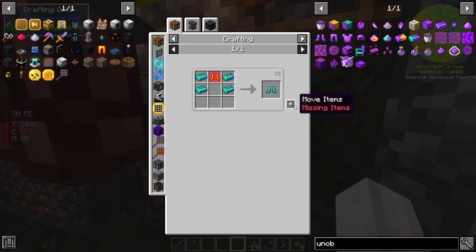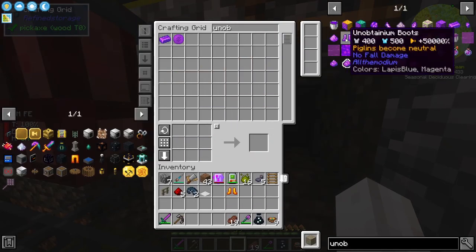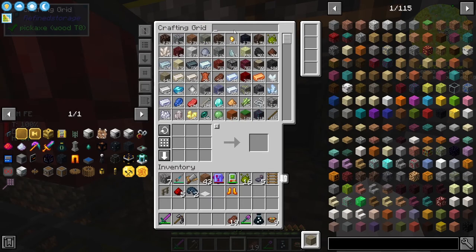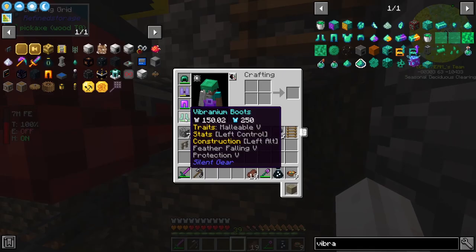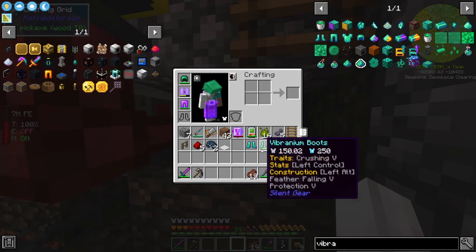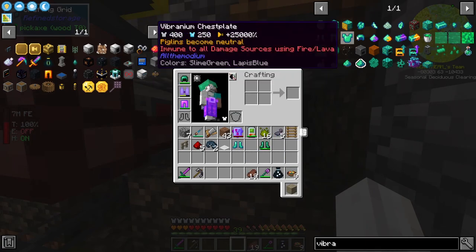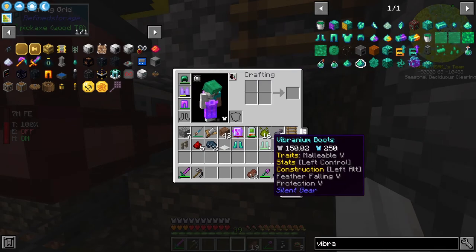We're going to need some more unobtainium, but we actually do have enough allthemodium. We have one vibranium and a lot more, so we should be able to make vibranium boots quite easily. These vibranium boots are from Silent Gear, so they don't get the allthemodium traits. But wait - the vibranium boots already have no fall damage, so we don't need unobtainium. What does the helmet do? Water breathing - that is very tempting.